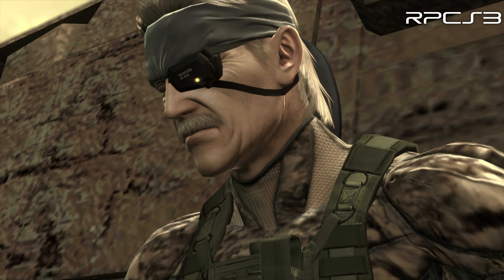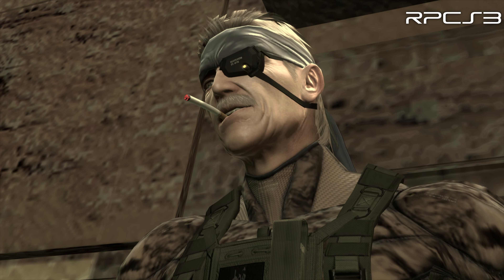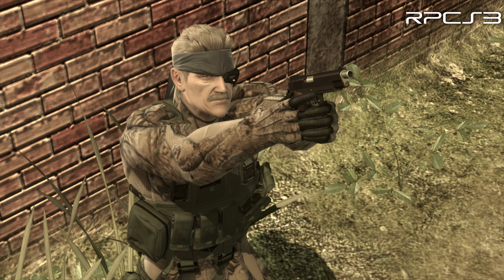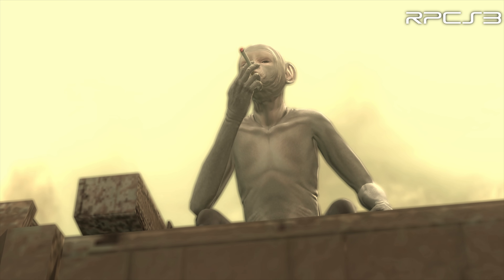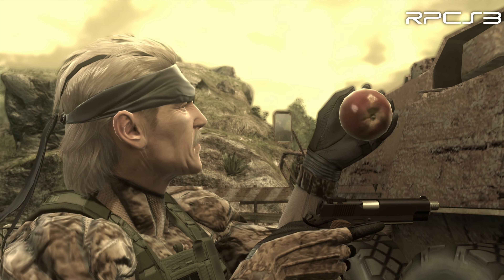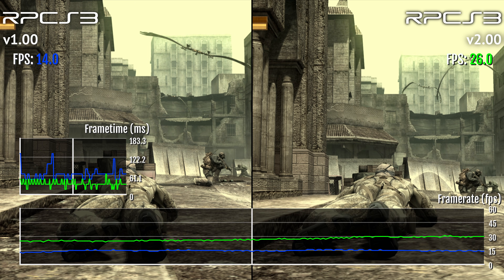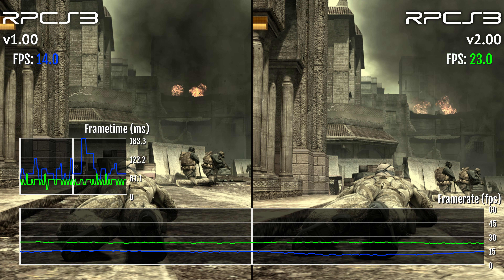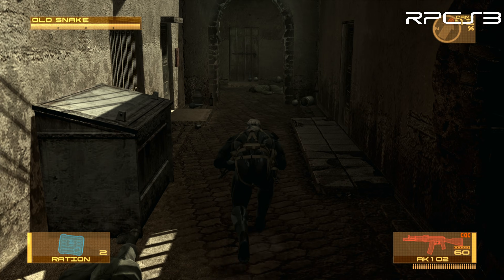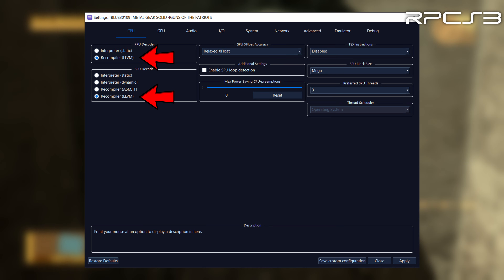Now let's talk about the settings. Instead of just showing which settings I've used, I'll discuss them in more detail. Everything I say is based on my experience with the emulator — I'm not a developer and results may differ on your PC. First, you need to update the game to version 2.0, which gives you multiple benefits including better performance and the ability to install the whole game at once. I'll leave a link to a guide in the description. On the CPU tab, you should leave PPU decoder and SPU decoder on Recompiler LLVM, as it's the fastest option.